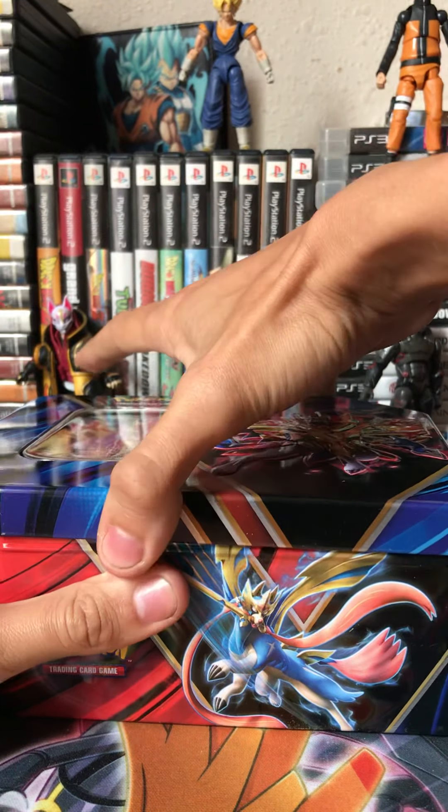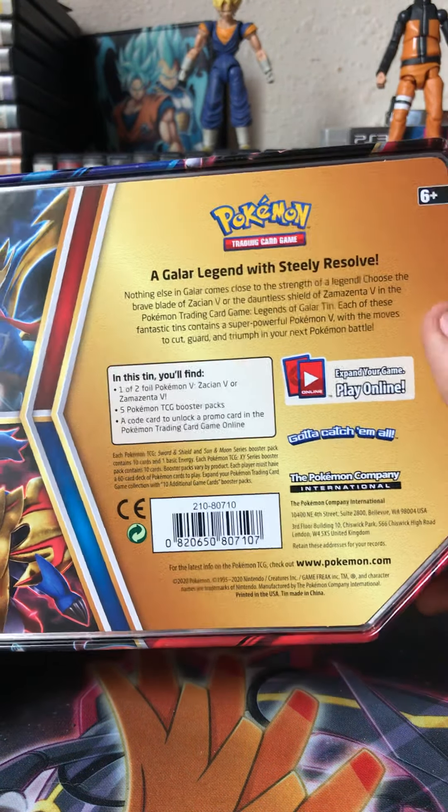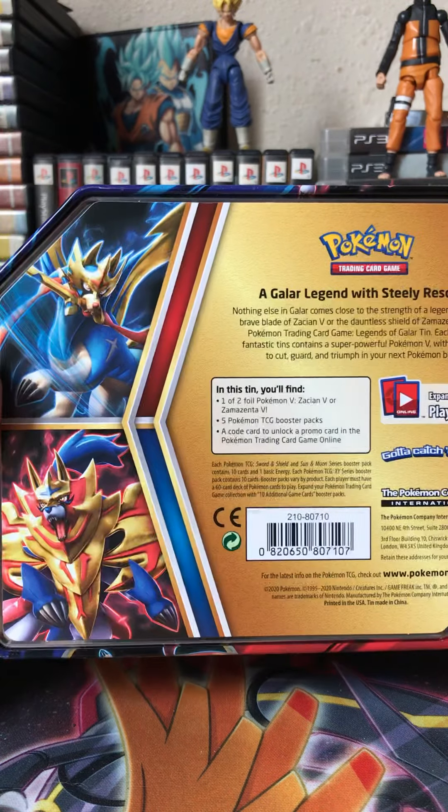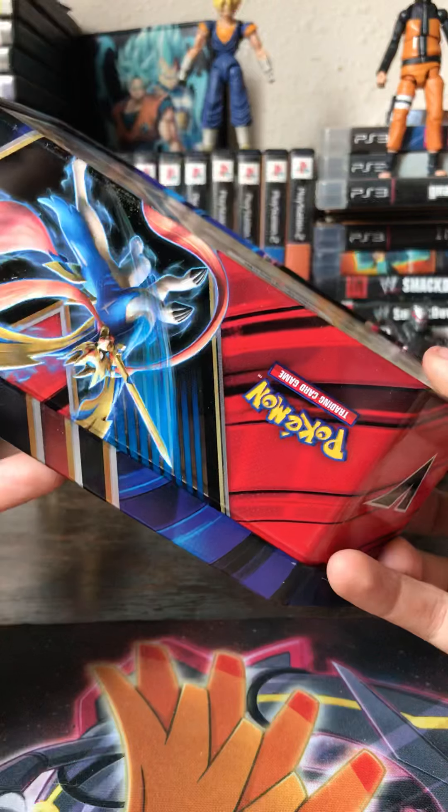I am going to start posting daily. But if you open the tin, this is what comes inside of it — five Pokemon TCG cards. Usually it's four, that's new. Galar Legendary with Steely Resolve. You guys can read that if you want to, I'll give it long enough. The artwork of these two are beautiful. This tin actually looks really good.